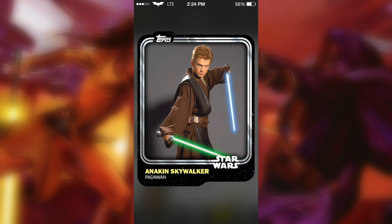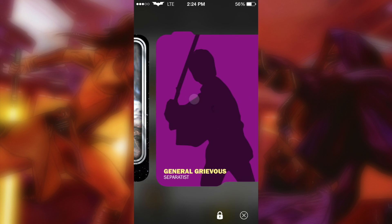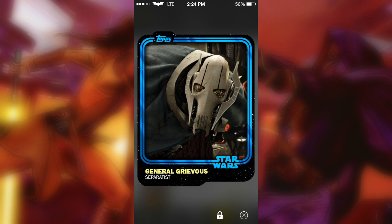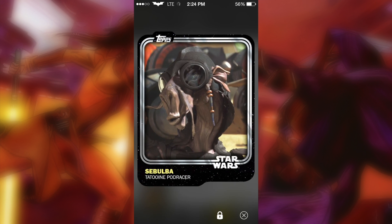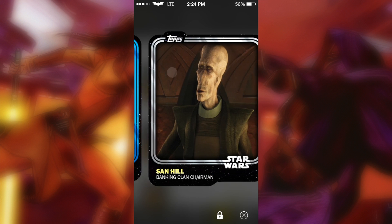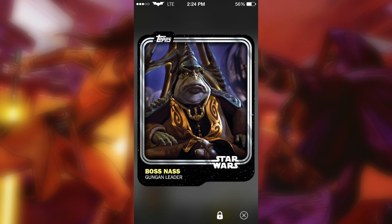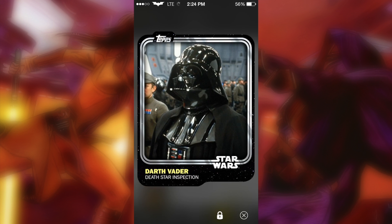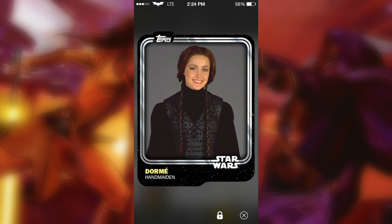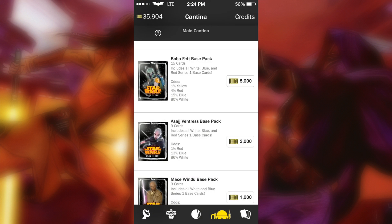We hop right into our third pack. We get Anakin Skywalker as a Padawan, Nute Gunray, R2-D2, General Grievous, and the blue fade — Obi-Wan Kenobi as a Padawan! Yes! Count Dooku, Nute Gunray, Separatist leader, Banking Clan Chairman, Princess Leia, Bossk, Jedi Master, Darth Vader, this handmaiden, General Grievous. Nothing good again.